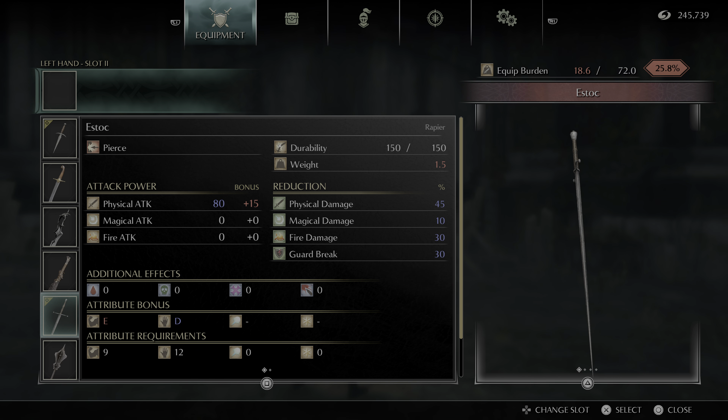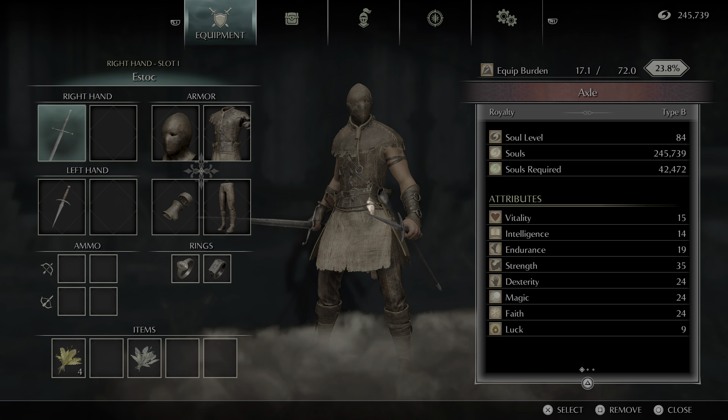Hey there, this is Axel T. Techie doing another Demon's Souls PlayStation 5 moveset video. This one's going to be for the S stock, which is a rapier. It scales off of dexterity — best off dexterity — and requires 12 dexterity to use.